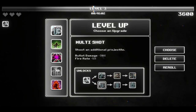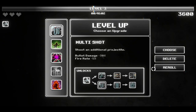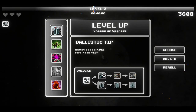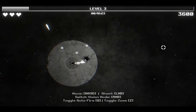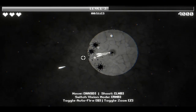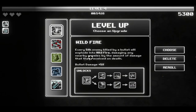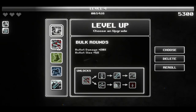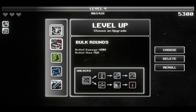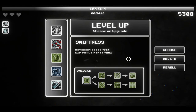You know, let's take the multi-shots for the extra bullets - bullet damage minus 30%, fire rate minus 5%, though. Now I'm dealing two balls, so that's 17 damage - that's better than what I was doing before, so I guess that was a good choice. Oh hey, another upgrade. Swiftness - movement speed plus 15%, SP pick-up range plus 35%. Yoink!